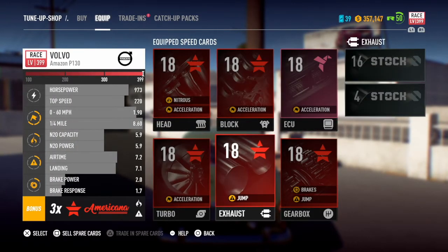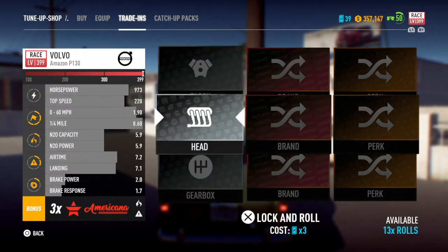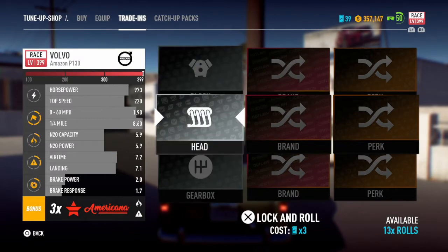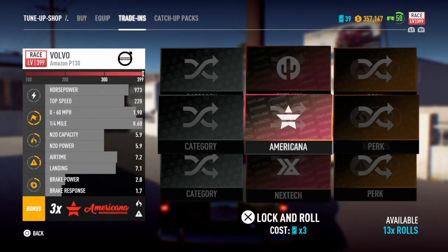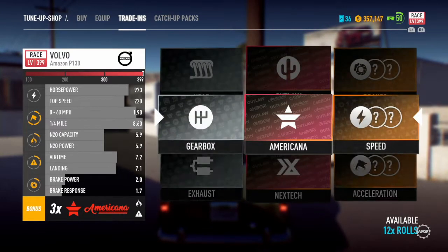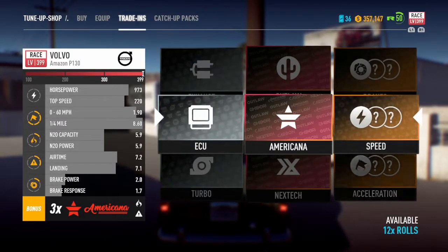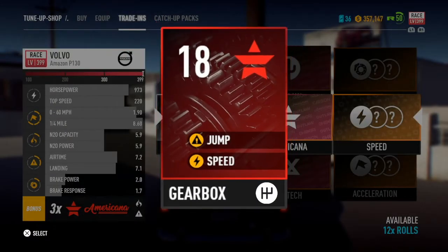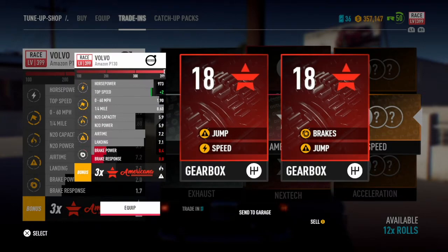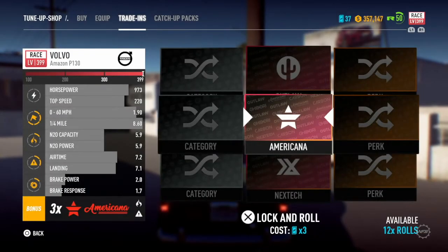I can do the new exhaust - that's an Americana. So you can either select exhaust here, or you can go to Americana. I'm just going to try Americana and try my luck, see if we get anything half decent. But you get the gist of it guys - that uses no money whatsoever, and then you can just trade it back in if you don't need it.